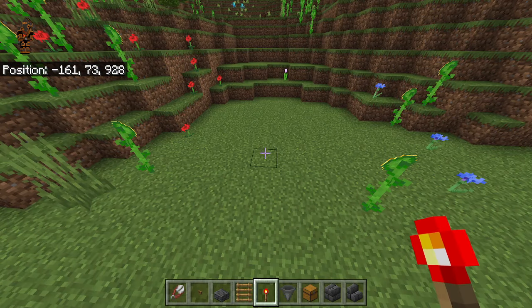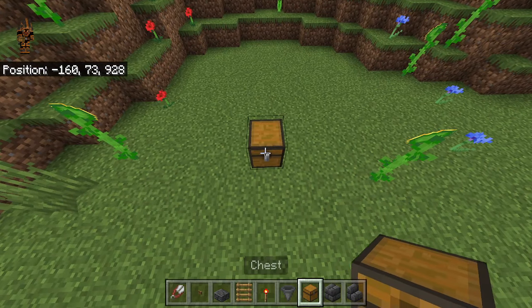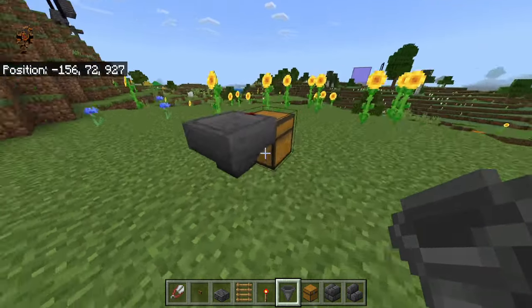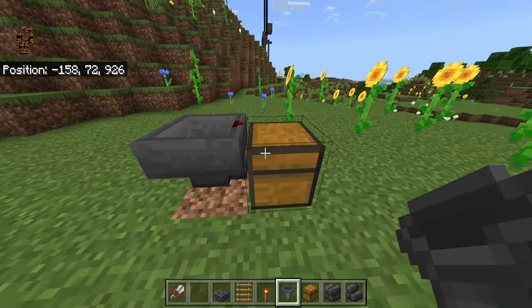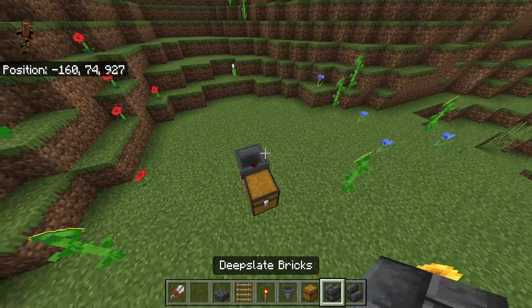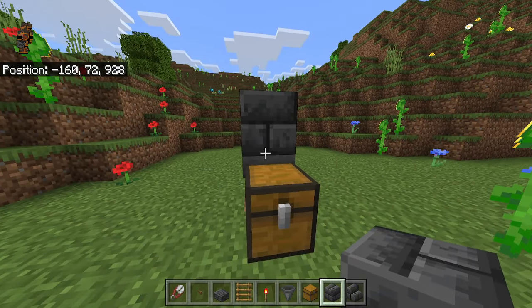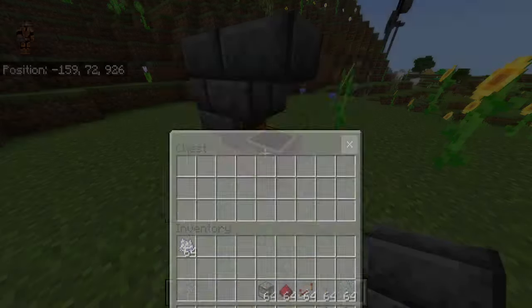Once you've found your spot, go ahead and start by placing a chest right here. Then go behind here, crouch, and place a hopper into the chest. Make sure the nozzle of the hopper is facing to the chest so all the items go in there. Then crouch again and place a temporary block above the hopper, then place an upside-down stair right there so you can access the chest.